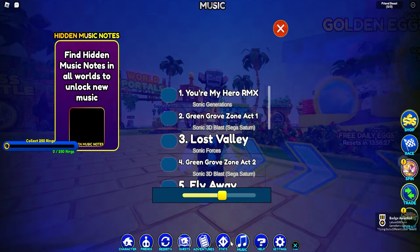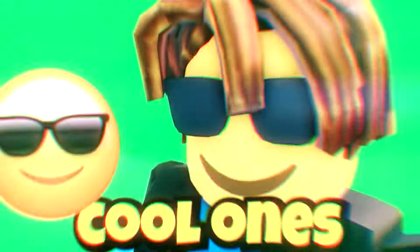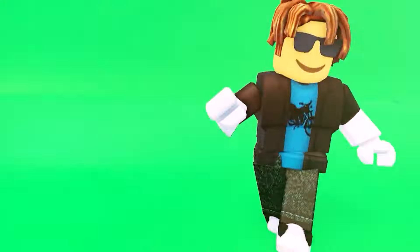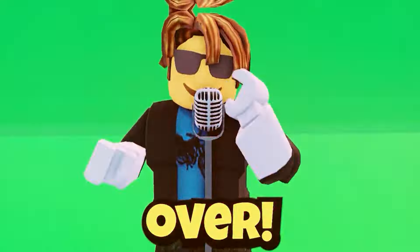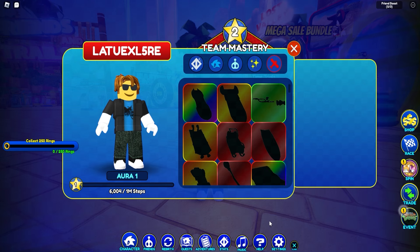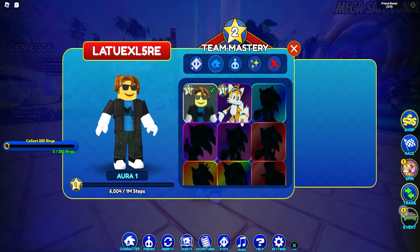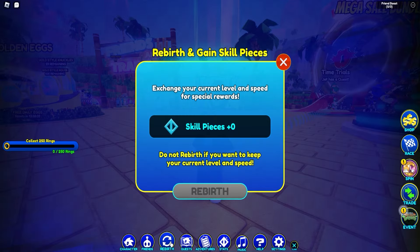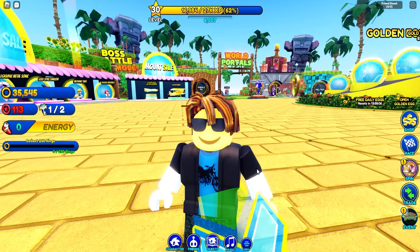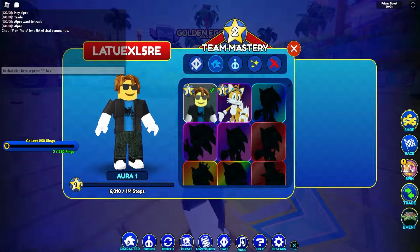If you are pro at Sonic Speed Simulator, smash that like button and subscribe button. Anyways, let's take a look at the codes. Let me change my character — nah, I'm not gonna equip that. We love the cool emoji game because cool emoji is taking over.